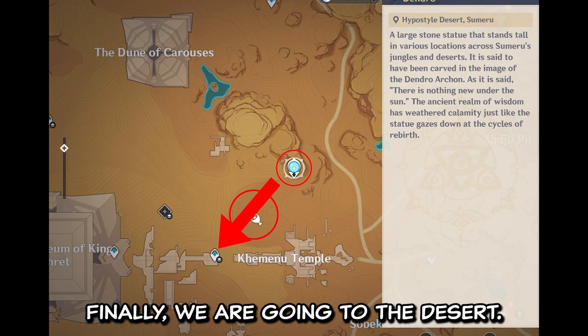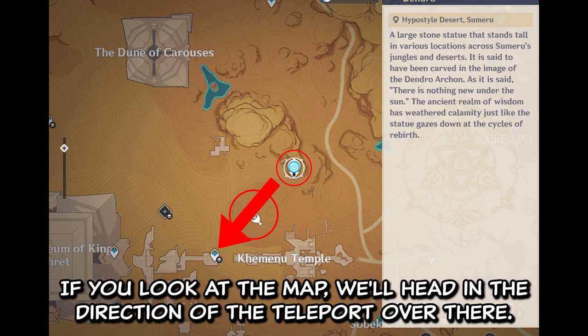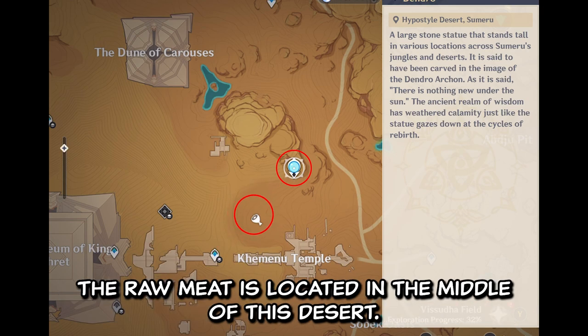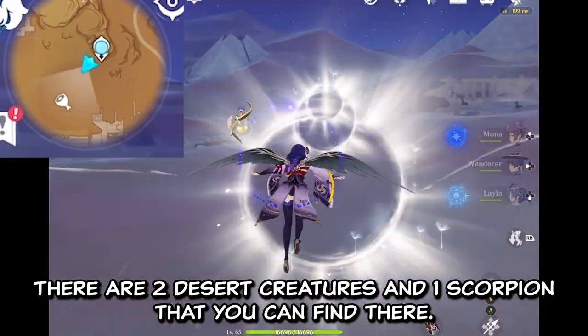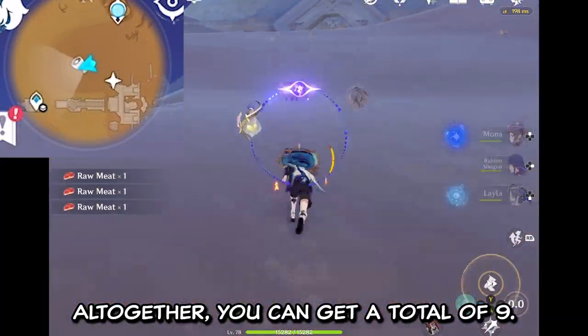Finally, we are going to the desert. Let's go to the Hypostyle Desert. If you look at the map, we are heading in the direction of the teleport over there. The raw meat is located in the middle of this desert. There are 2 desert creatures and 1 scorpion that you can find there. All together, you can get a total of 9.